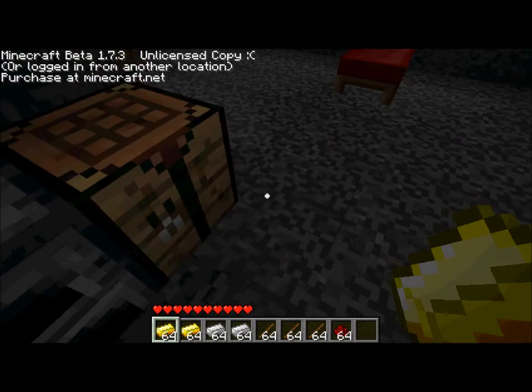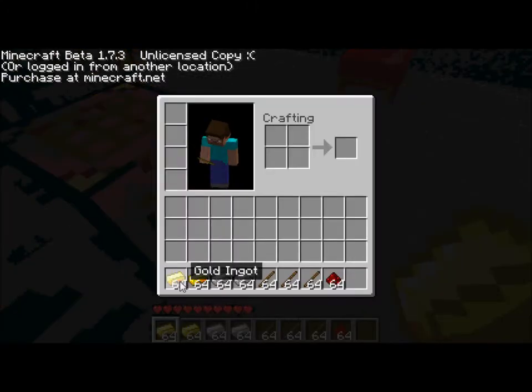You'll need several gold ingots for the powered rails, iron ingots, several sticks, and redstone.